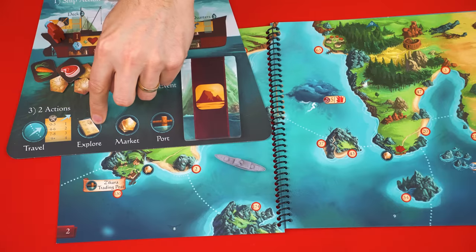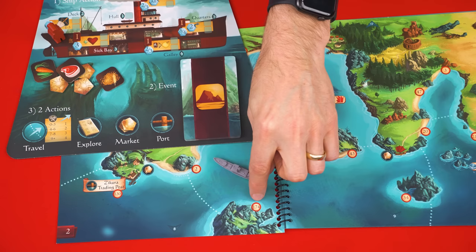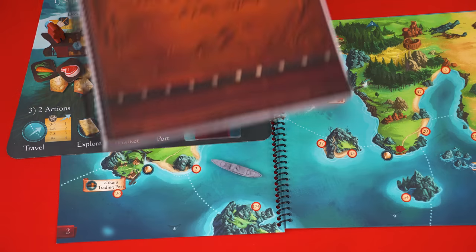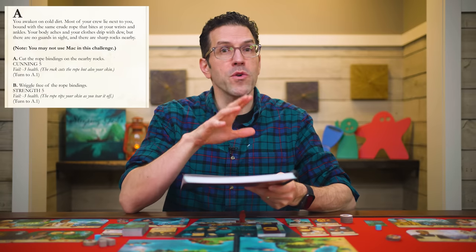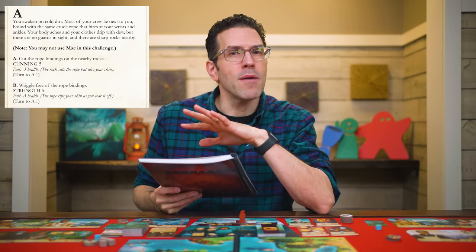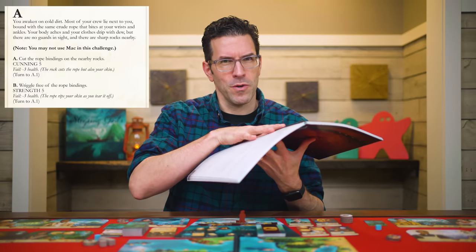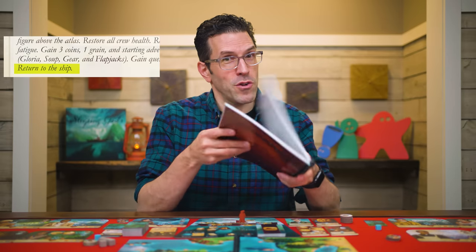Next is the explore action. With this you pick any location that is part of the region you are in — locations are the circles showing a value. You then turn to the related paragraph in the storybook and read it out loud. Sometimes it will give you a choice; you read the choices out loud completely and then pick what you want to do, resolving any challenges or combat. Outcomes might take you to other paragraphs but make sure as you flip through the book you avoid reading any paragraphs you haven't been told to. You'll know when your explore action is complete because a paragraph will direct you to return to the ship, then close the book and put it away.